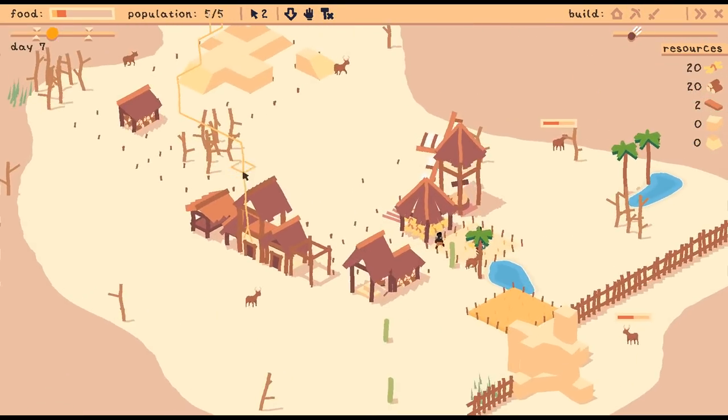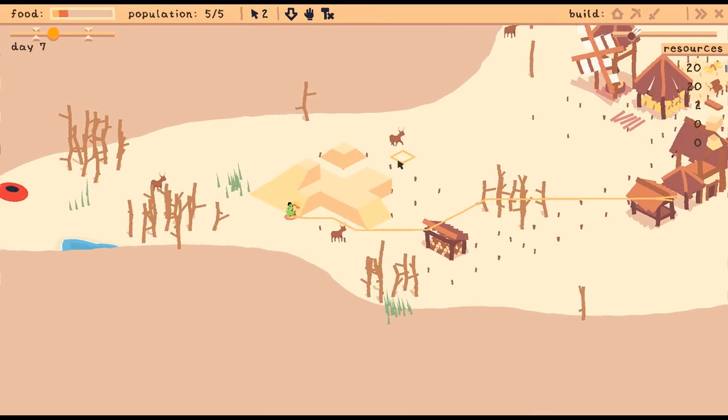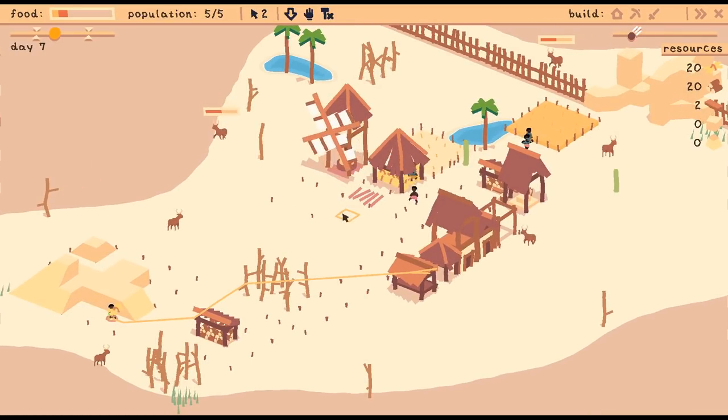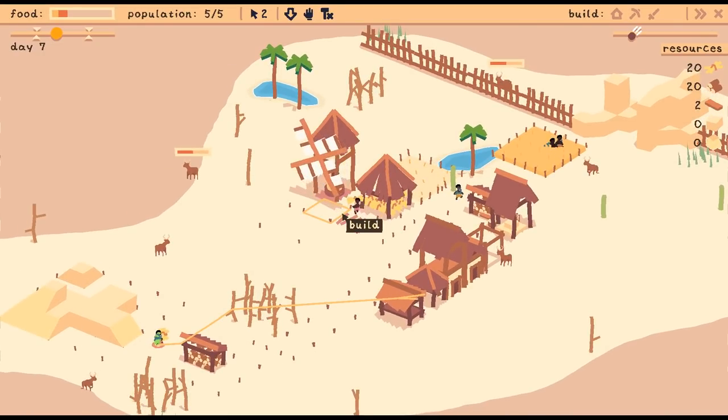Anyway, thanks for watching. This is Pyramida by Sockpop, and it's out now. I think $3 is what all the Sockpop games are. I will see you next time, thank you.